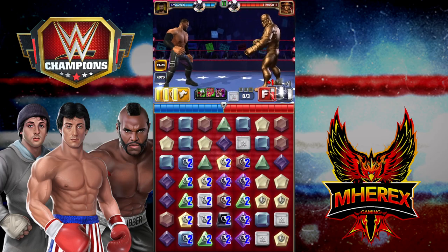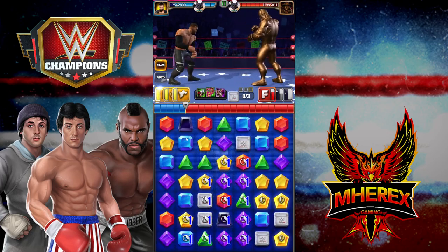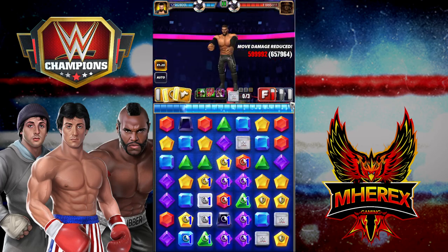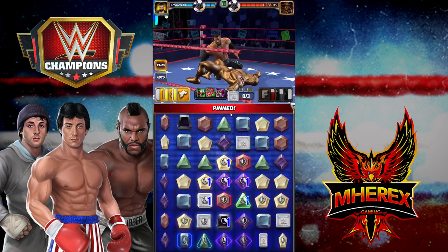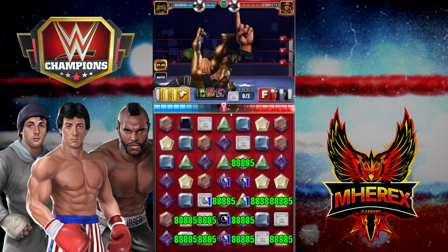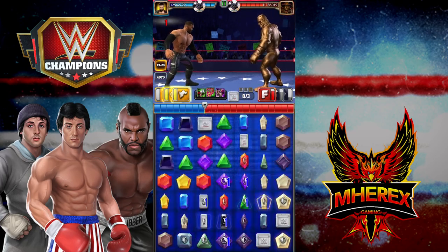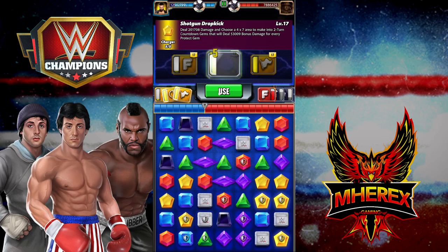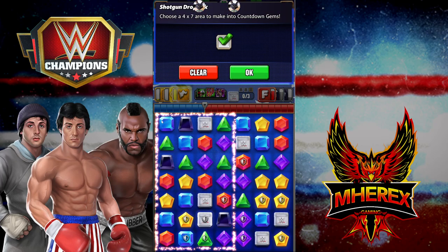Going ahead and hitting the finisher now — we have three protects on the board, then hitting the finisher again. A lot of protects. You can see we did around 4 million damage. We're going to end up covering up some of our protect gems here.